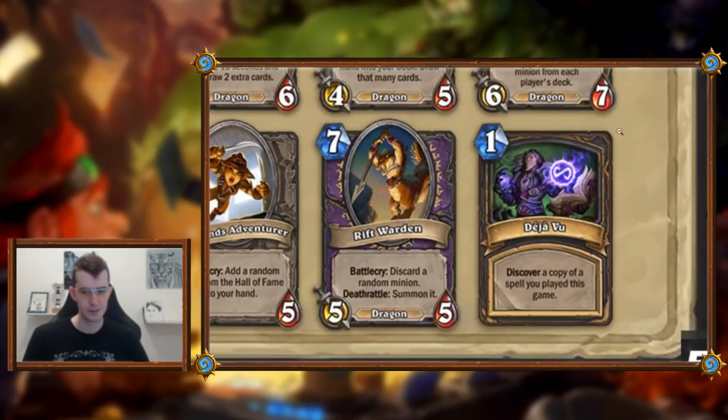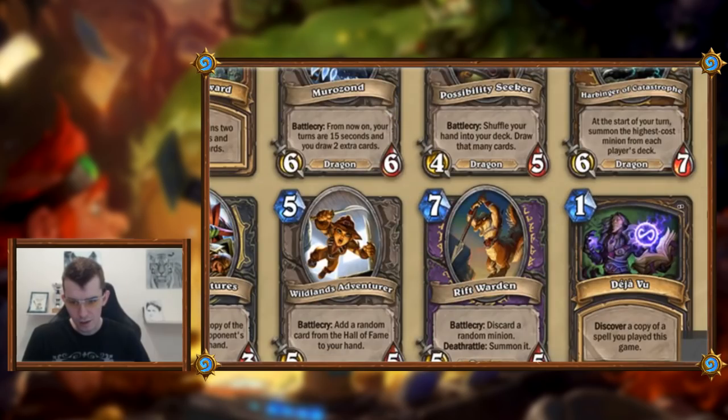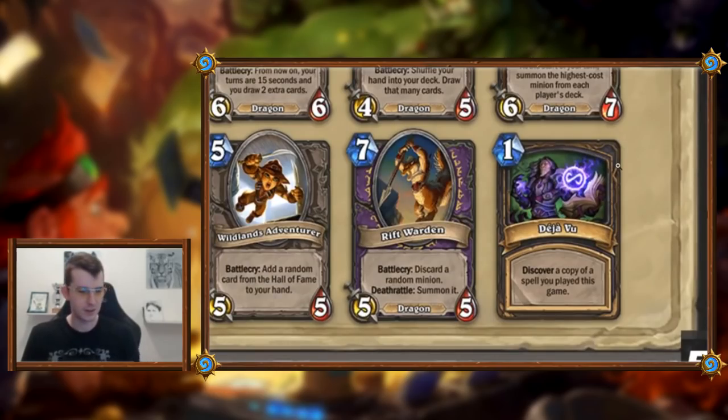Deja Vu: one mana, discover a copy of a spell you played this game. That doesn't feel too great. This is Rogue. In Rogue it's a bit like Hallucination, but you don't get more options — you get something you drafted already. Meh. I'm going to need to try it to be fair.